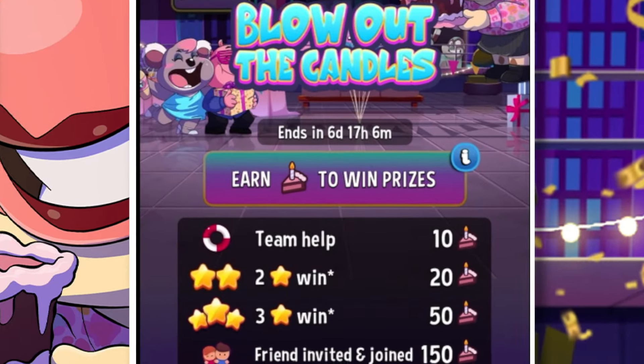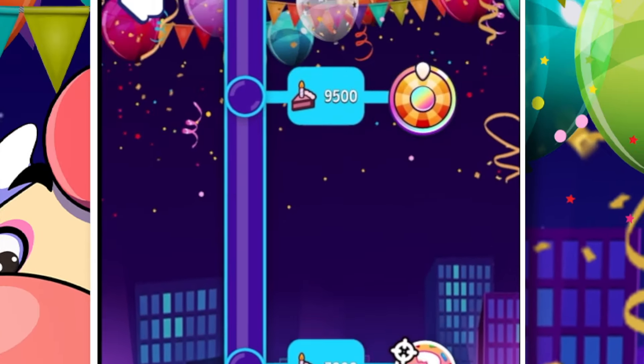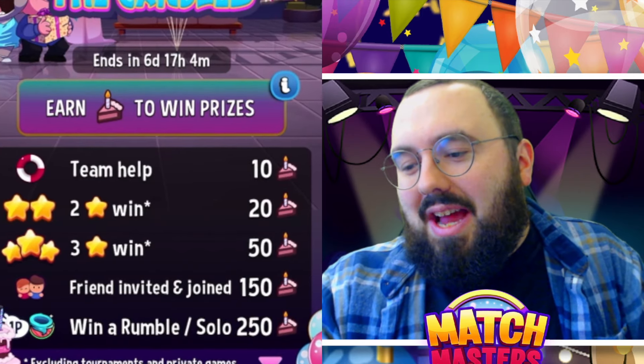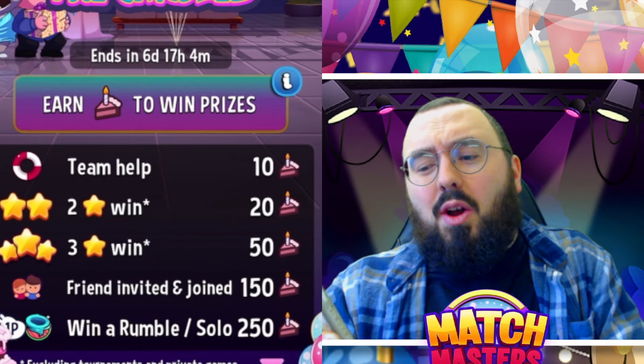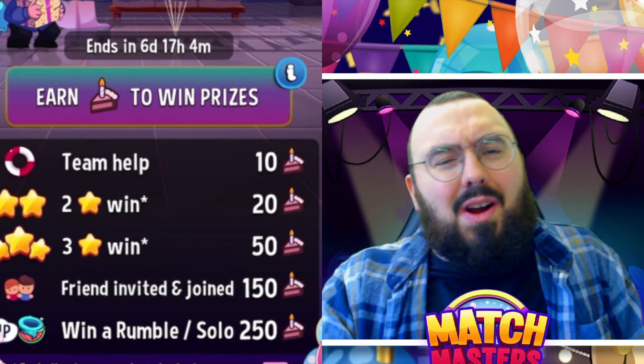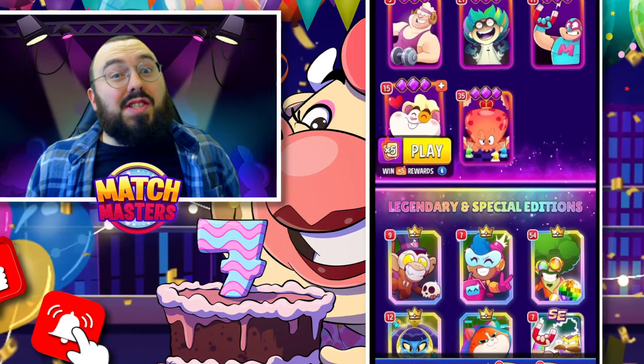It's time to hunt for cake, and with big prizes on offer, these tips and tricks will roar you up the leaderboard. If we check out the prize legend of the Blow Out The Candles event, you can see that if you win a Rumble or Solo, you get 250 cake. You also get 150 for inviting a friend if they join, so get inviting those friends that are not already playing Match Masters.